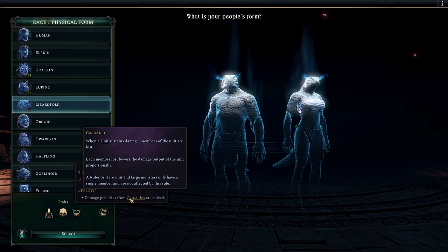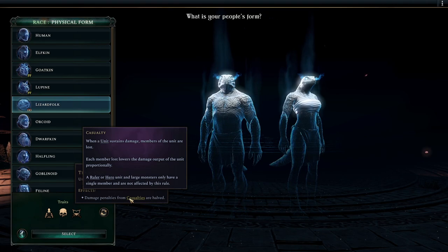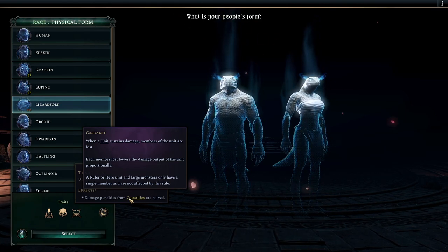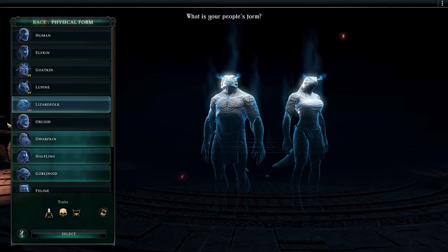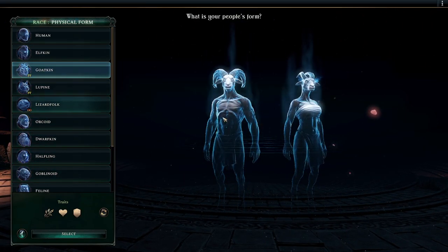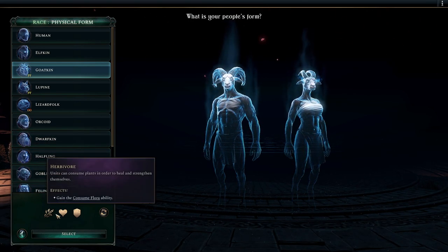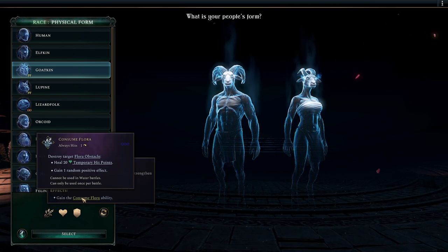Whereas in this, each unit is like Masters of Magic - when you've lost forces, they deal less damage. Obviously it doesn't apply to big units like a dragon or hero unit because they are alone. We're going to go goatfolk. Their default thing is they can eat grass - consume flora - but I actually wouldn't want that because I like the bonuses flora provides.